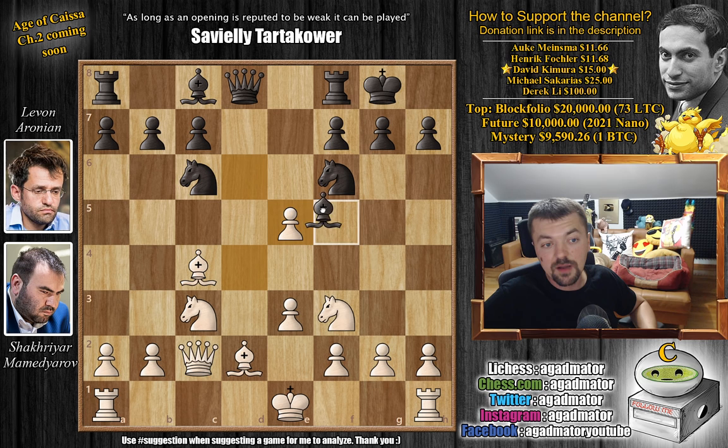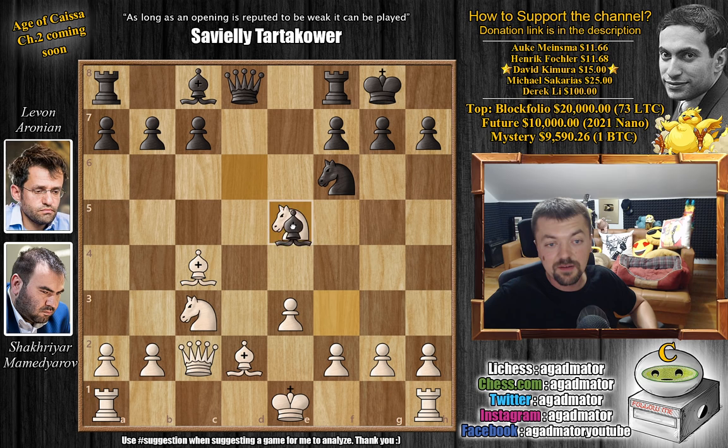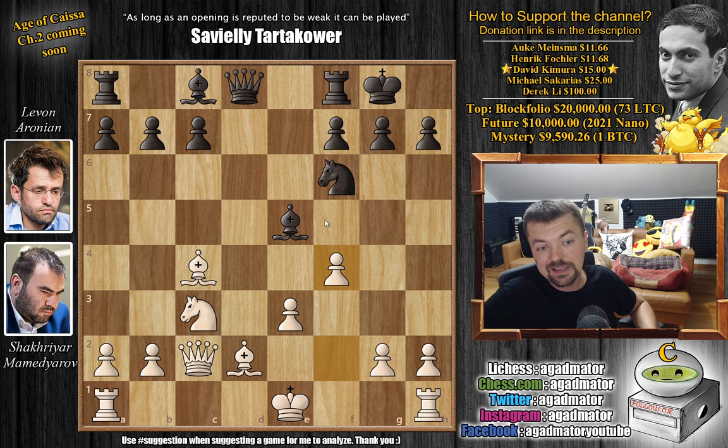We have d captures on e5, knight captures on e5, knight captures on e5, and bishop captures on e5. Now f4, pushing this bishop back, and this leaves white with, for the moment, a bit of a weak e3 pawn, but it shouldn't be a problem. Bishop captures on c3 was played, we have bishop captures, and now knight to g4.